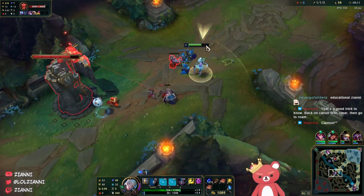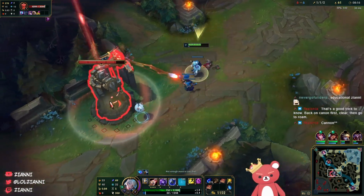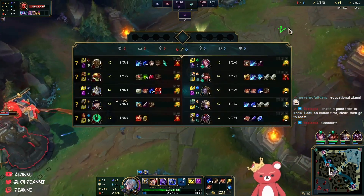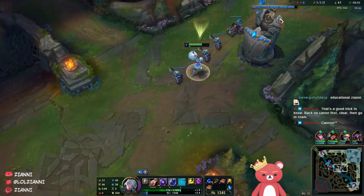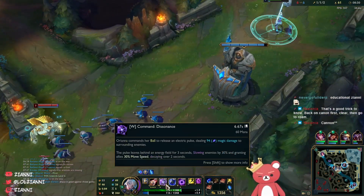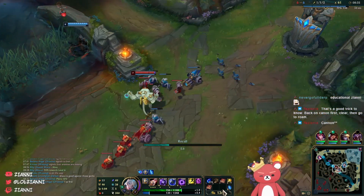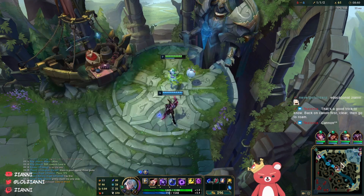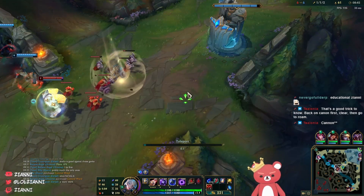So right now I'm effectively ahead - about 500 gold in lane just off of being better at CSing, along with my tower plate. He's completed the Catalyst, which means he has endless amounts of HP and mana. But I have TP available as well. Again, I'm recalling on cannon wave. I TP first. We're going to go for Lucidity Boots as well as Lost Chapter. I'm not going to be building Luden's, just because I don't have a way to deal with their natural MR builds. We're going to buy a Pink Ward as well.